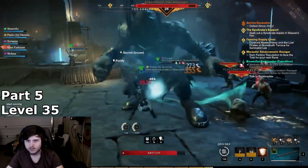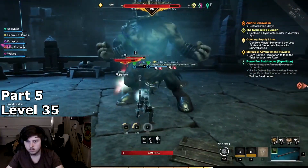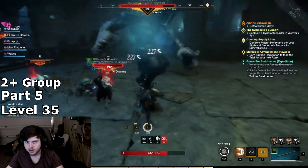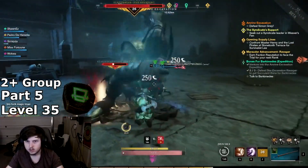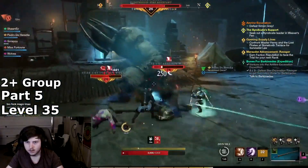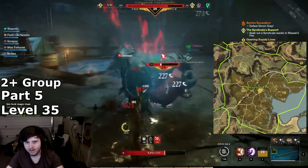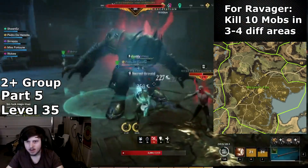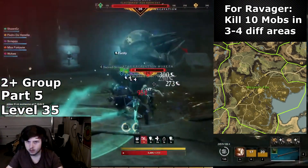Congrats! You made it past the hard part. Now that you can wield your Starstone Barrows equipment and continue with the main storyline, go with a group of 2 or more players and continue doing the main storyline through Weaver's Fen. You will be killing bears at the start of the story for Quintessence, a highly valued material which has extreme value late game. Once you have completed a few storyline missions and made your way to the town, go do your Ravager promotion. Talk to your faction's representative to receive the quest, which will have you kill 10 mobs in a specific area 3 or more times. This is where your group will be the most important.